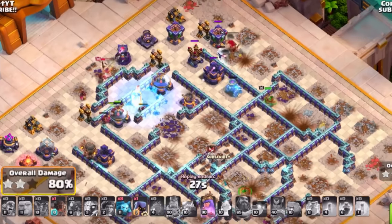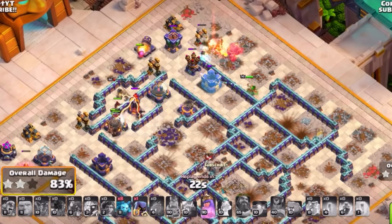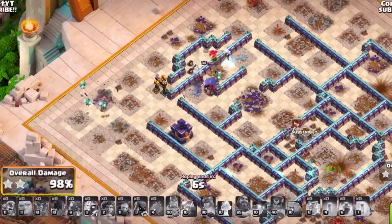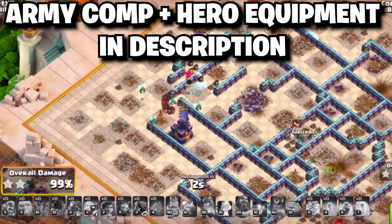Move in with the rocket loons and the rest of your heroes. Make sure you have some cleanup troops like minions, and this will allow you to get a very strong three-star at Town Hall 15. For Town Hall 16, we're bringing back the super archer blimp but using root riders with supportive super barbs and rocket loons.